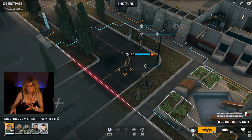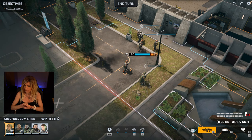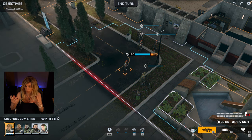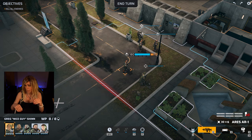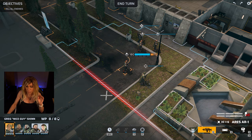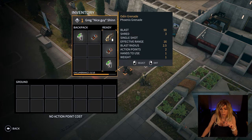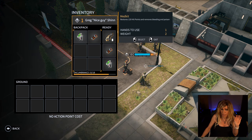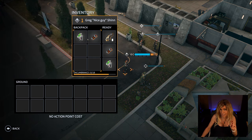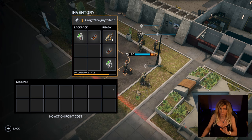Bottom right-hand corner we have all the loadouts for your unit. The little chevrons represent ammunition — I've got 30 times six, so we shoot multiple projectiles with the assault rifle. We have 30 shots and the number next to it is the spare ammo cartridges, which is zero right now. If I click on the backpack, Greg has an assault rifle, a grenade, and a med kit on his person, and in his backpack he's got the med kit and grenades we added in episode one. The ground tab shows anything in the neighboring area that Greg could pick up.